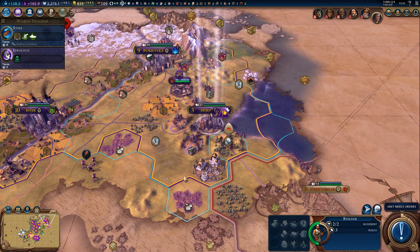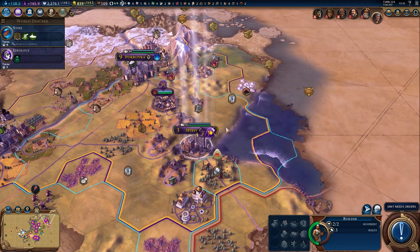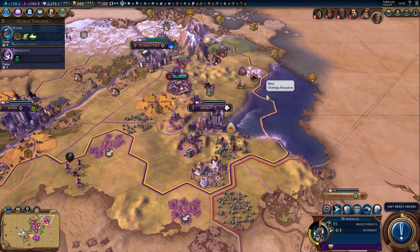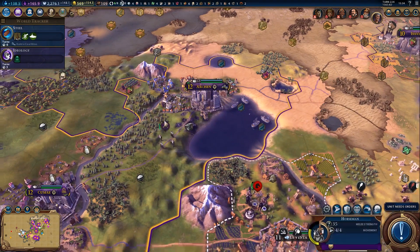With this builder, we were going to get some production - production is really what we wanted over here. We could get the Niter, that would give us some more production. We've got enough gold to buy the tile. It's food as well, so it's not a terrible tile. But yeah, we'll get you over there and get some production going. At least I think it's production from Niter tiles - I'm not 100% sure now.